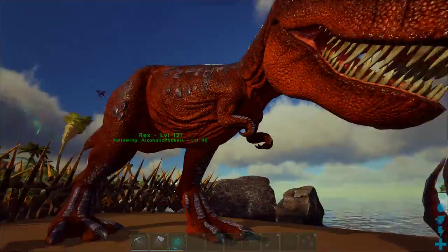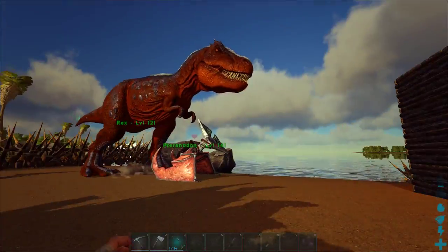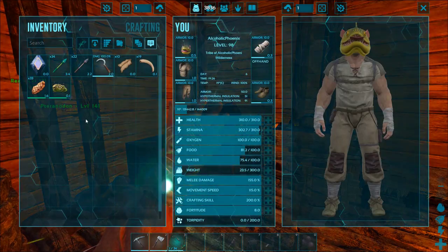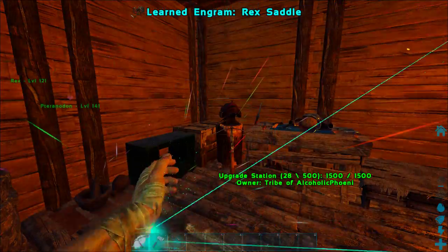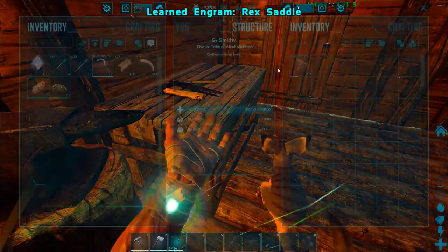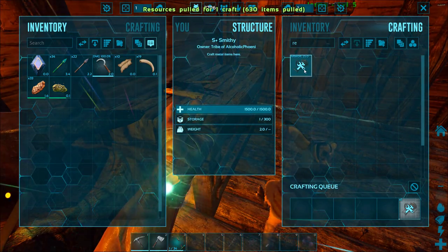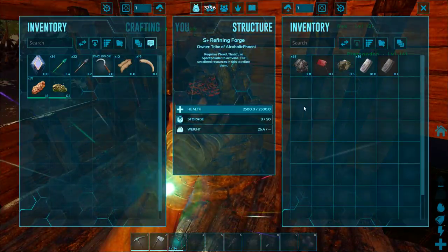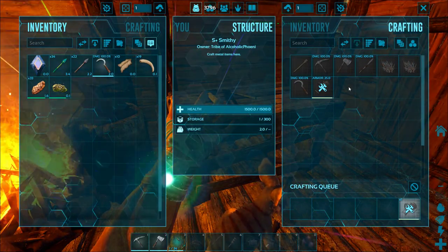Did he just step over the spikes? Stay there, just give me a minute, dude — we need a Rex saddle. Then we need to make said Rex saddle, probably in here. Got it. So that crafting took basically all the metal we did have — oh, it took the majority of it, not all of it though. That's good — at least we got a little bit left.